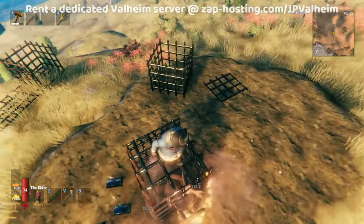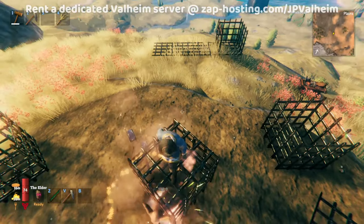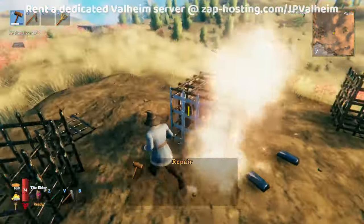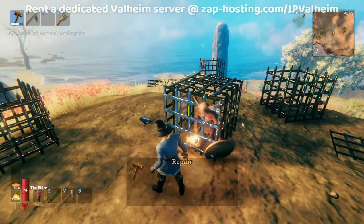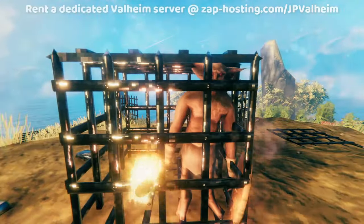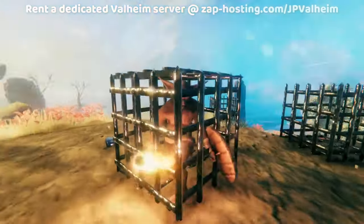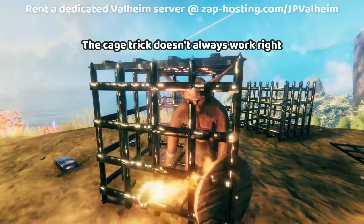But you can see the weird stuff starts to happen if we get on top of the cage — it starts functioning like normal and he'll start mauling the walls. But as soon as we get back to eye level with the goblin, he essentially freezes in place. He just stops attacking the cage and becomes totally passive. These cage tricks are sort of weird because it doesn't always work.